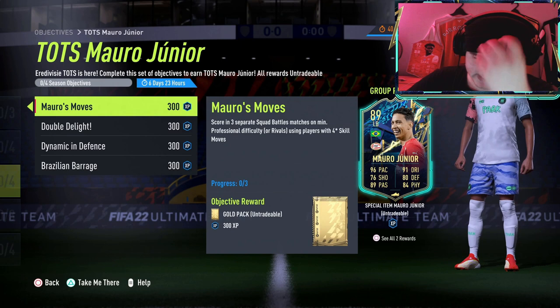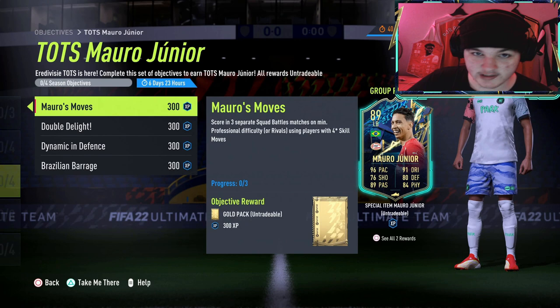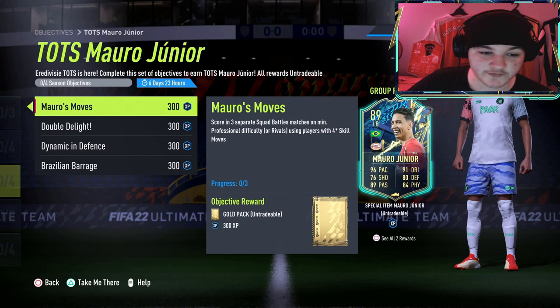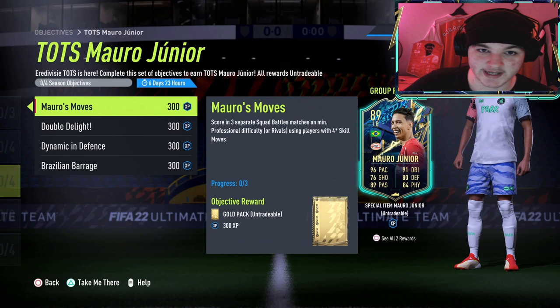He's got 96 pace, absolutely rapid, and 91 dribbling, so you'd probably feel quite good on the ball. Now, the first objective is to score in three separate Squad Battle matches on at least Professional difficulty using players with at least four-star skill moves. The beauty of this is you've got the option to do it in Division Rivals as well, though it is much easier to do it in Squad Battles.